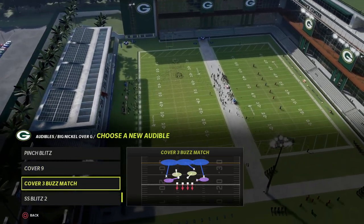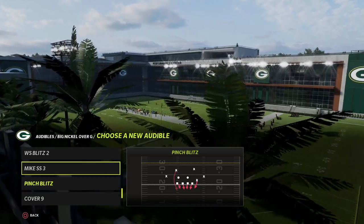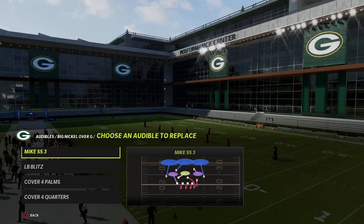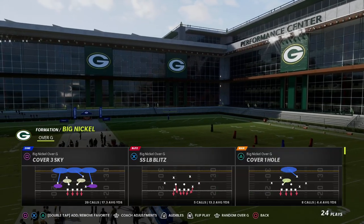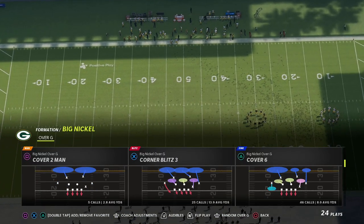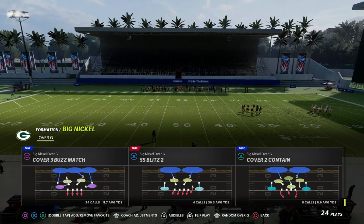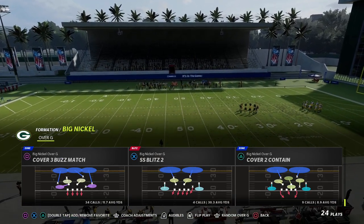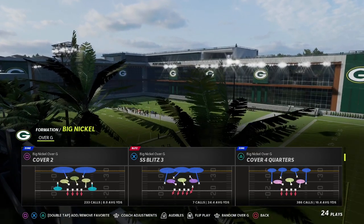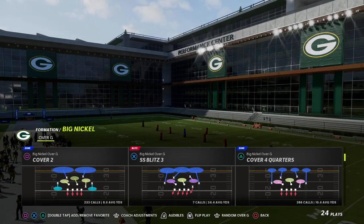If you want, you can run a Cover Six or Cover Nine — I personally don't run those. You could also use Cover Three Match. The reason I don't run those is primarily for what I'm about to show you. You could also put Pinch Blitz in here, or Mike Strong Safety Three — really this last slot is whatever you want. From an adjustments perspective, I like to come out in the standard Big Nickel Over G and run a lot of Cover Two. Cover Two from this formation is really, really good.